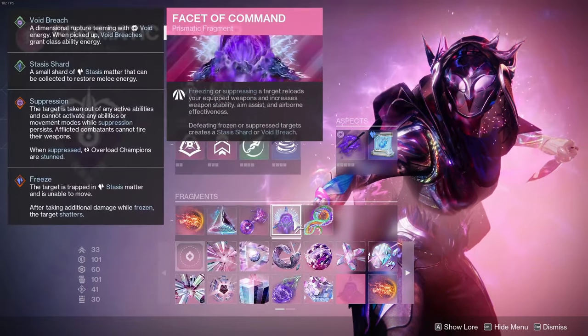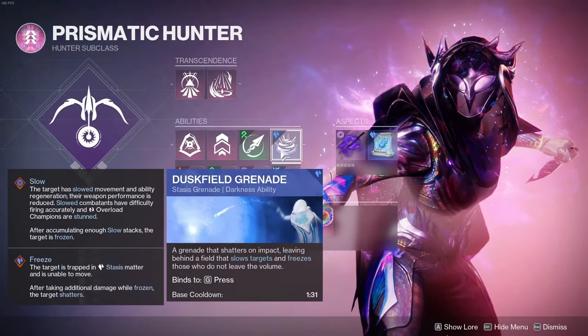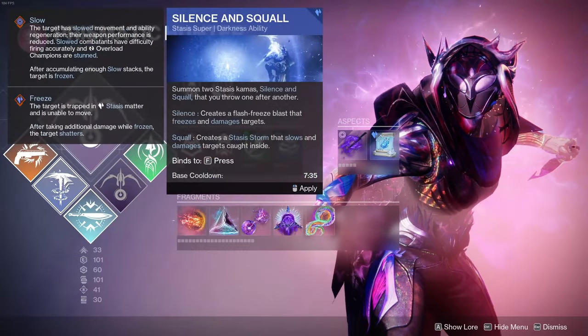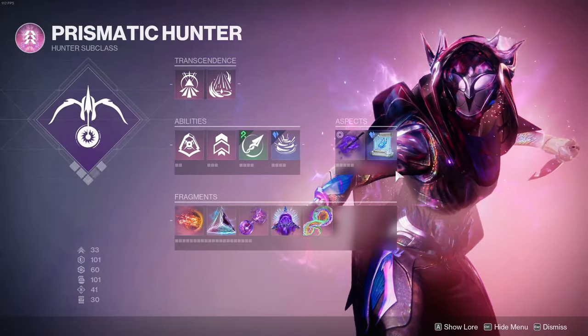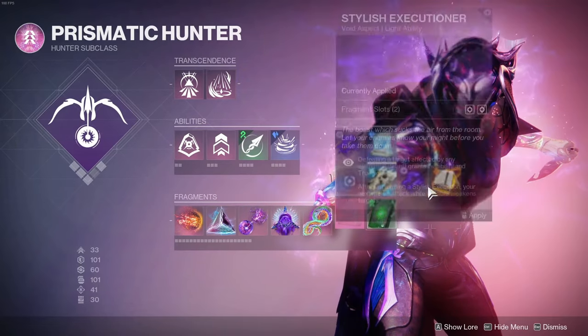We're going to be running Facet of Dawn, Facet of Protection, Facet of Blessing, Facet of Command, and Facet of Purpose. This one can easily be replaced for literally anything, and you could easily replace Dust Field Grenade if you get a different roll. We're using Deadfall, but you can also use Silence and Squall, Silk Strike, or Golden Gun. Storm's Edge really doesn't have a spot in this build, and you do not have to run Winter's Shroud. You could easily run things like Threaded Spectre.